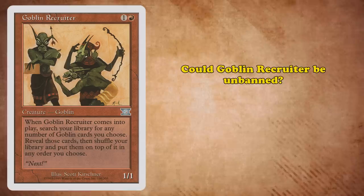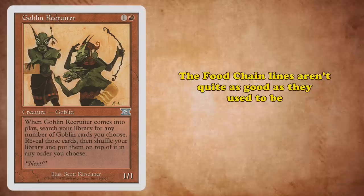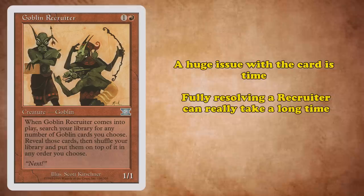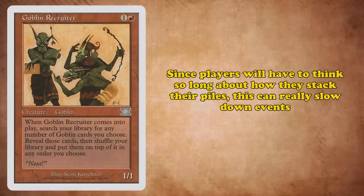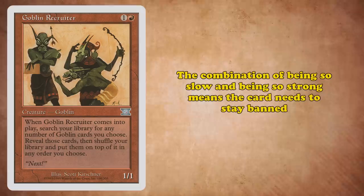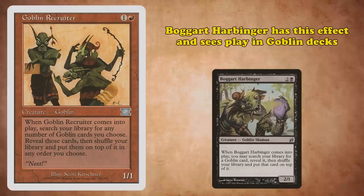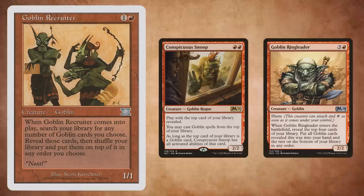Could Goblin Recruiter be unbanned? The answer is no. The Food Chain lines are a bit too slow and inconsistent for modern-day Legacy. However, the card is still very good, and cards like Conspicuous Snoop being printed have made it far better, as the combo lines are way stronger than they used to be. Another big issue is time problems — resolving a Recruiter can take a long time, especially since your piles can often decide whether you win or not. Players will often have to spend a lot of time thinking about how they stack their piles, which can really slow down tournaments. Cards like Doomsday are already slow enough, and it limits you to just grabbing five cards. The combination of possibly being too strong and being very slow means that Recruiter needs to stay banned. How could Goblin Recruiter be fixed? Limiting it to only letting you stack your deck with one Goblin card would be enough. Boggart Harbinger sees play in modern-day Goblin decks specifically because stacking your deck with certain Goblins is really good with Conspicuous Snoop and Goblin Ringleader. Giving them a cheaper and better version of it would be overall good for the format.